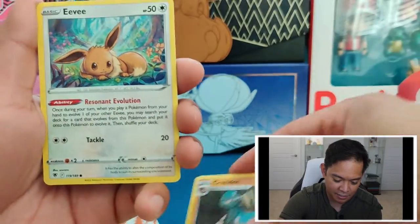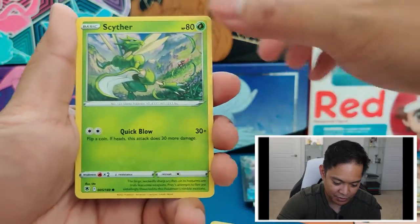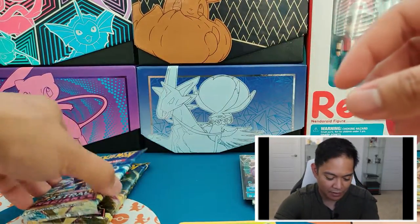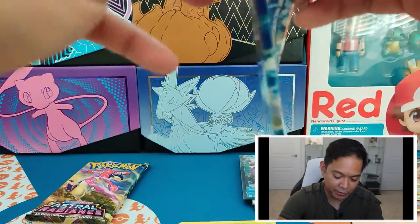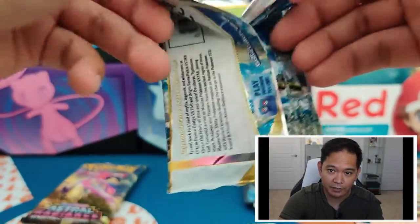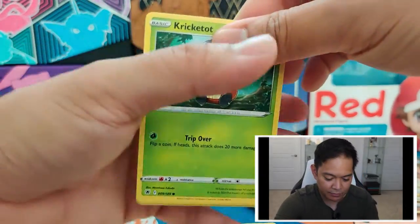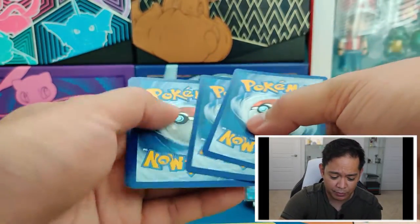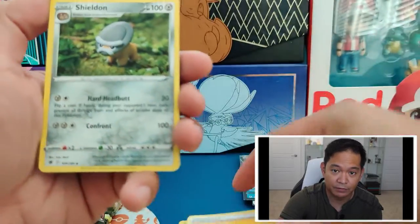If Astral Radiance keeps the pull rates just like this, I think the booster box is probably the way to go. I'm in agreement with other Pokémon pack openers who say that Astral Radiance is probably one of the best boxes they've pulled in terms of pull rates — and I'm in full agreement. The pull rates on this are insane.